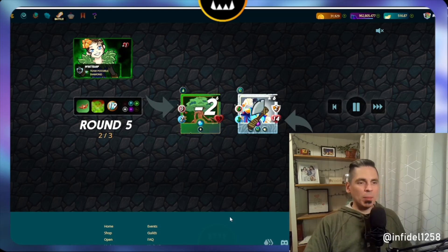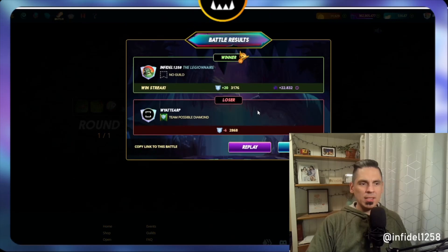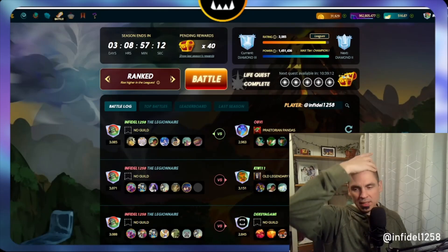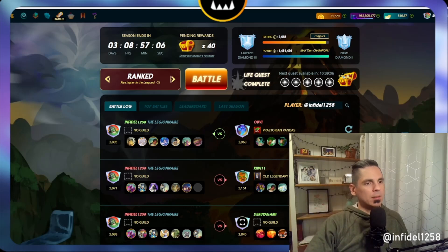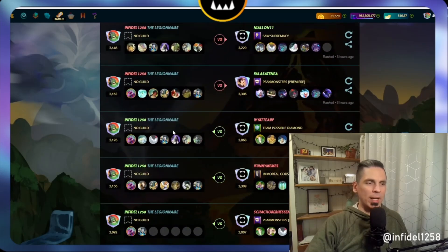Last stand is such an amazing ability, and this monster is only seven mana cost, so he's never going to be giant-killed. There's also that other ability — death blow, I think it's called — where it triggers when there's only one enemy opponent left. Let me show you guys one more.